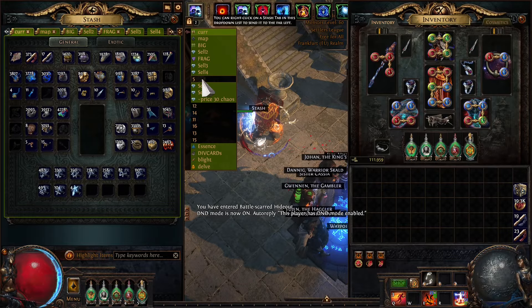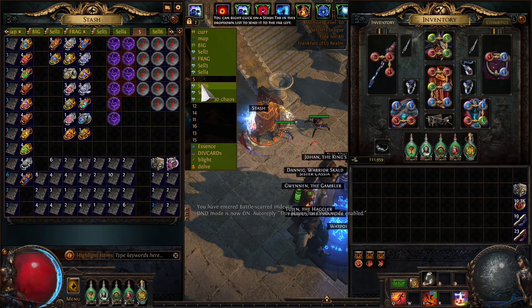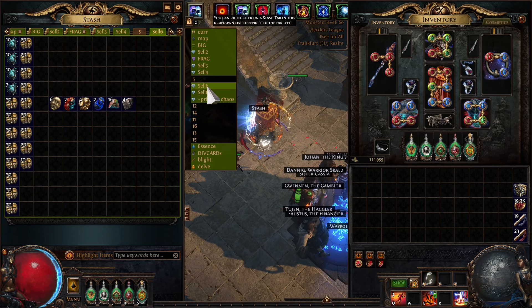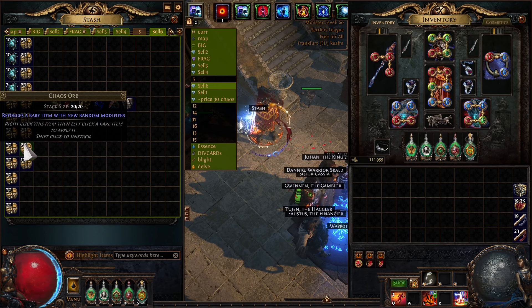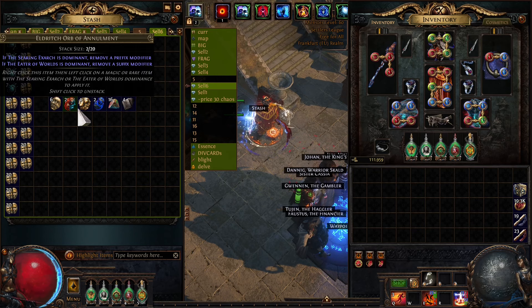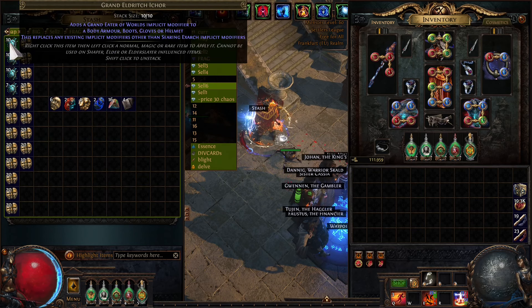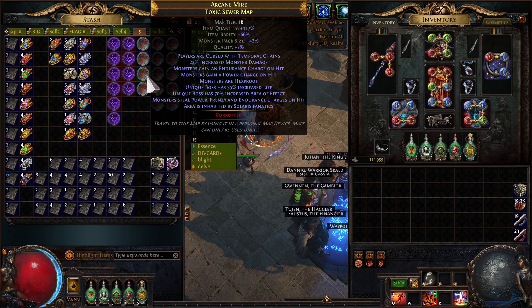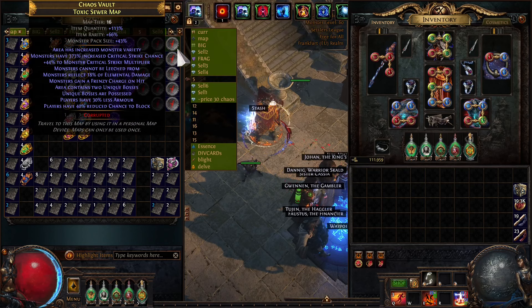We are finished with our project: advanced strongbox farming. I'm not so sure if the results are better — they should be. What we did was use altars first and then open the interesting boxes like arcanist and diviner strong boxes. The results look good: some divines, a lot of chaos — I changed all the smaller currency into chaos orbs. Looks quite nice. Quite a lot of grand eldritch embers, a lot of maps so we've got some map sustain here — 14-8 mod corrupted toxic sewer, a lot of ziggurat maps.